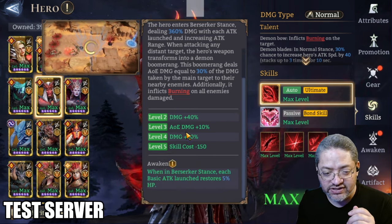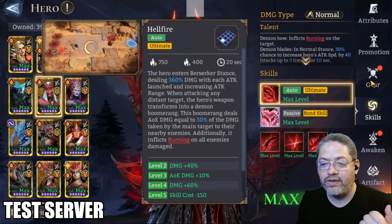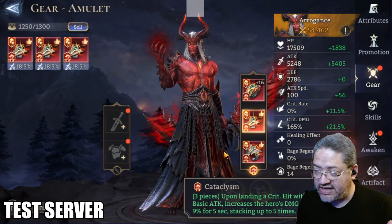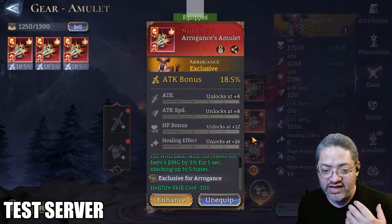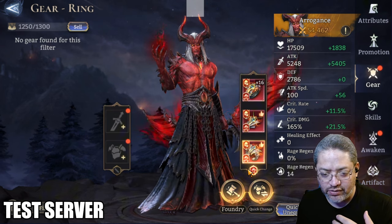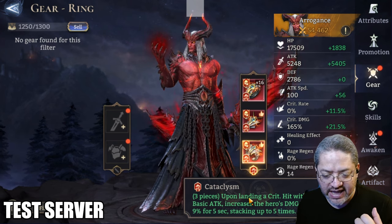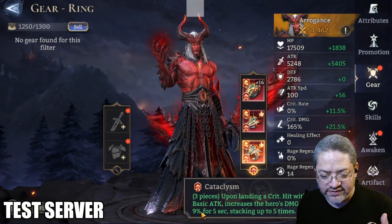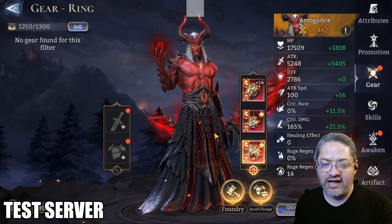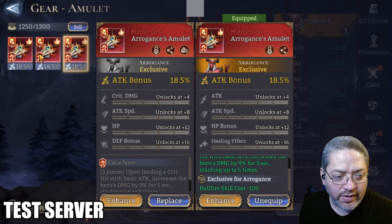Now you're going to be able to bring that cost down to 650. Will that deal additional damage if you're able to form a cataclysm set? That's something I'm going to try to test, but I need better pieces to truly compare it to a Soulbound Arcana set. As a reminder, the cataclysm set — when the hero lands a crit hit with a basic attack, it increases the hero's damage by 9% for five seconds, stacking up to five times. So essentially the cataclysm set became like a glorified Night Terror set.